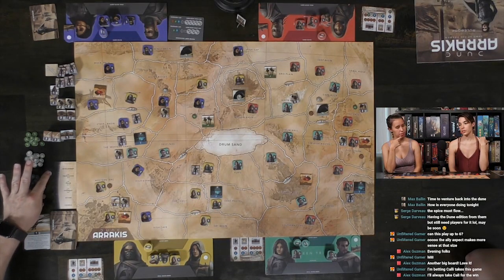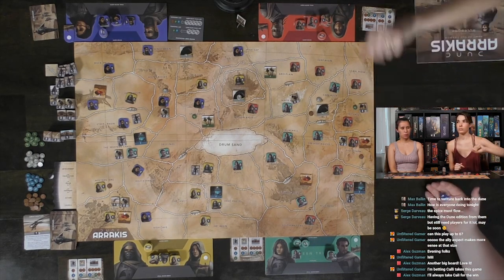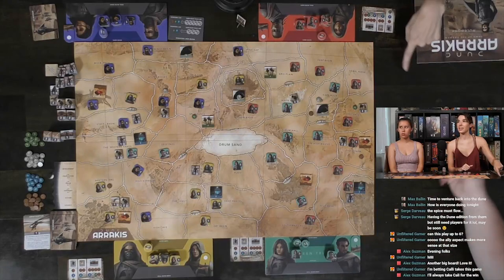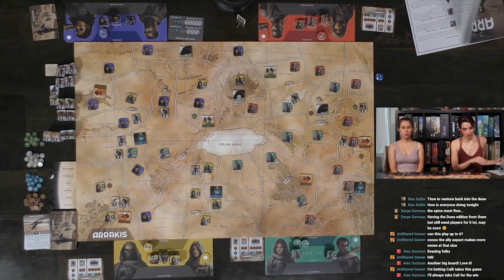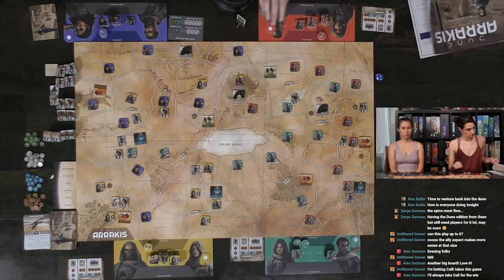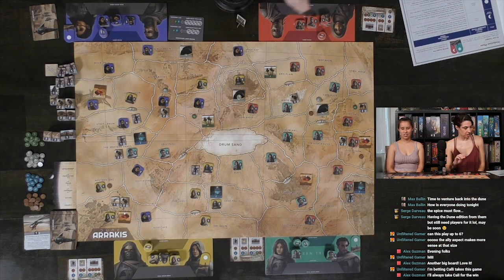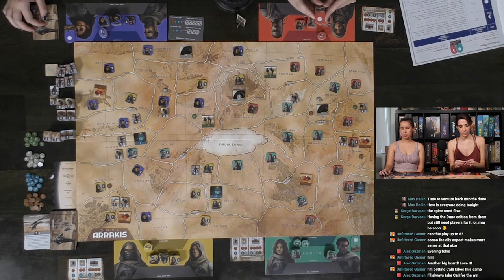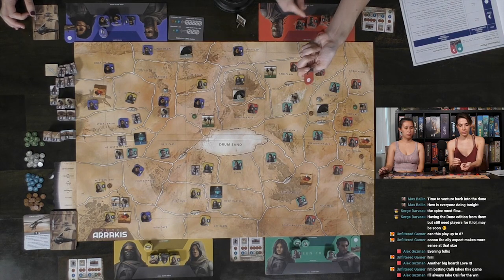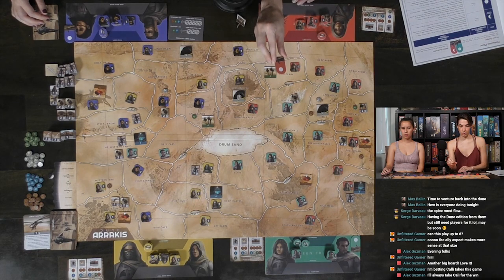Now we move to the production phase — we're rolling the die. But first we need to choose our moons: everyone sets their thumper token to either full moon or a crescent moon. It's a chance mechanic to get an extra worm token or not. I'm choosing crescent moon. Full moon. Full moon. I'll leave mine on full moon as well.